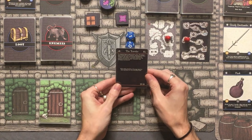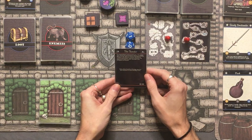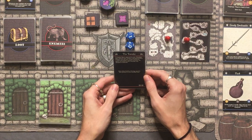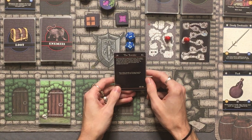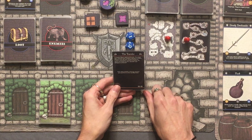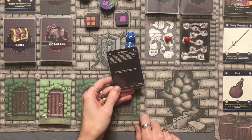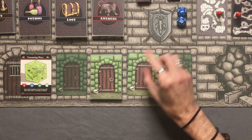We draw our first plot card for level 2 — The Traveler. A cloaked figure approaches you. You place your hand on your weapon fearing a conflict, however the old man reveals himself as a cleric and makes a gesture of peace. He places his hand on your shoulder and whispers. Gain either health or energy equal to your position on the morality track. We're on zero, so we don't gain anything. But we do have two eye icons toward finding the boss.